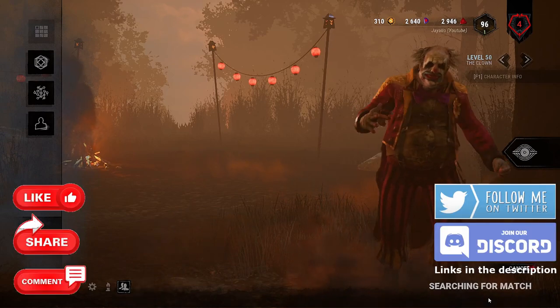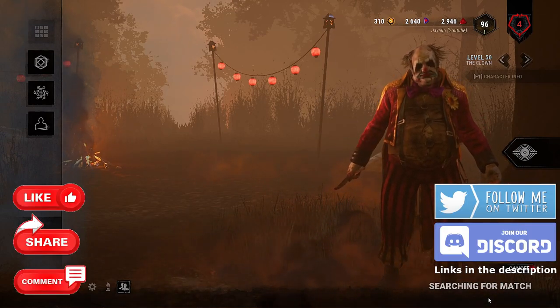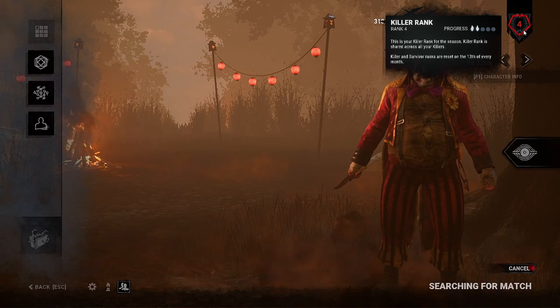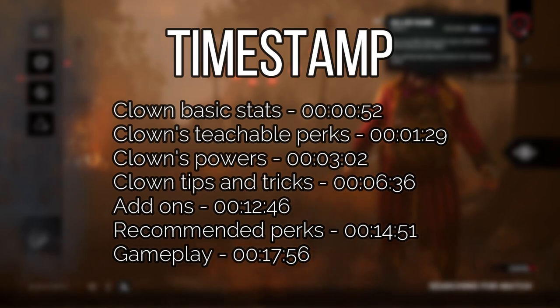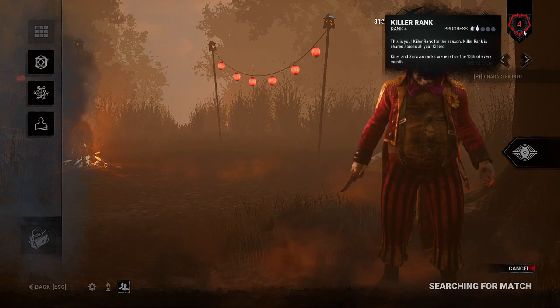The Clown - on paper he has the potential to be a top killer in the right hands. However, he also has a few things going against him, so I personally wouldn't place him near the top of the killers list. But he certainly has the ability to destroy survivors with his ability to cut chases quickly. As always, we'll be looking at his teachables - and he has got some very good teachables - his add-ons, powers, and how to utilise him best. But firstly, let's take a look at his basic stats.